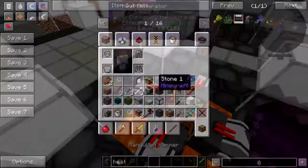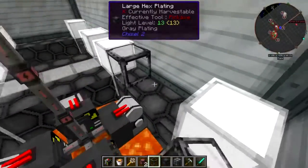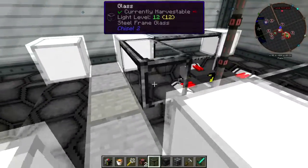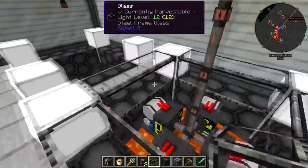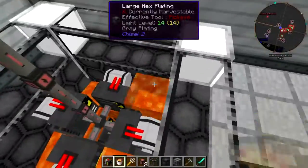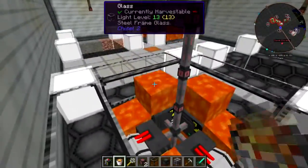The power plant itself is obviously going to be running cable to workshops and stuff around here, but there's another thing I'm going to put up — charging stations around town. I'll be running cable from the power plant to those charging stations.